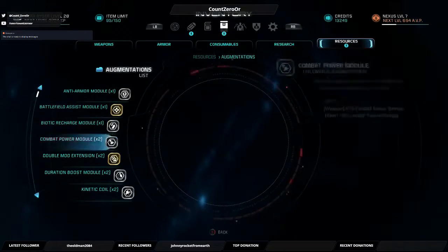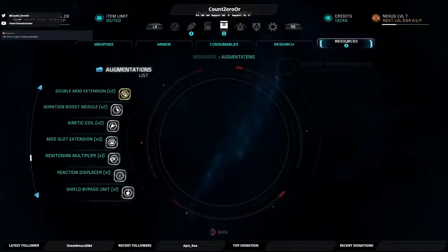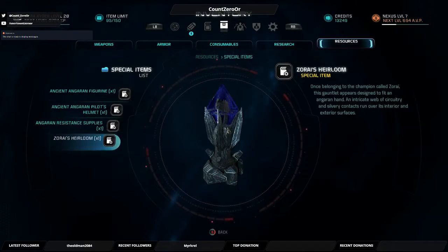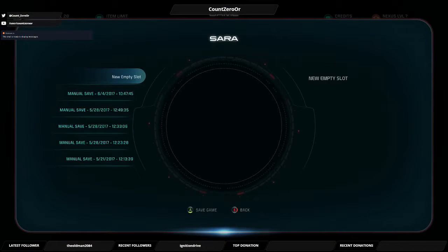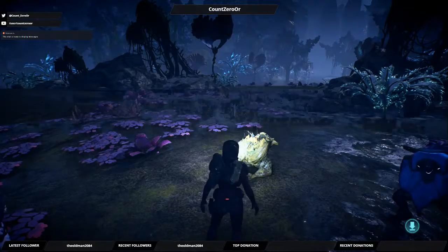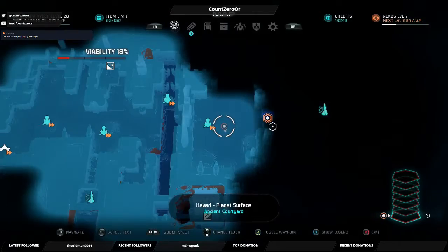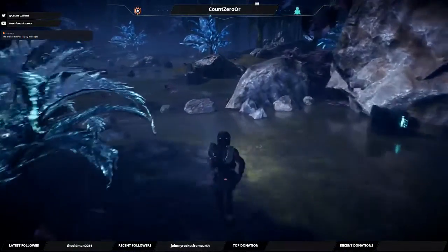I've got a recharge module, combat power module. I should start using some of these and crafting more armor and stuff. Quest items — okay, not that one, I want this one. Let's fall back — I want to equip that shotgun now that I have a slot for it.